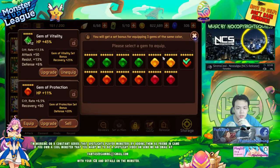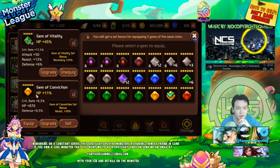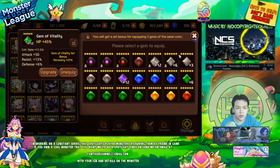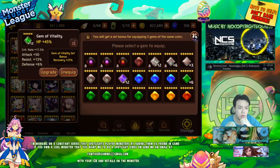I'll use a protection set, although I do actually want to use a conviction set instead. But if I use a conviction set it doesn't really work, because I only have these gems. So I'll just use a protection set. These three gems are not very good. Actually, this thing has like 17.5 crit which is pretty rare on any gem.